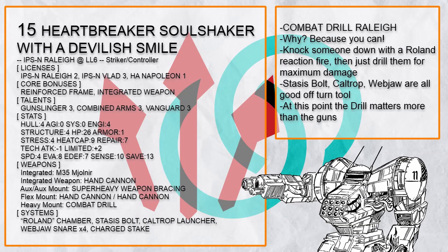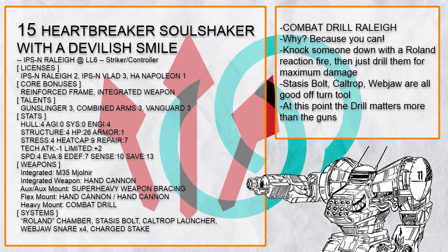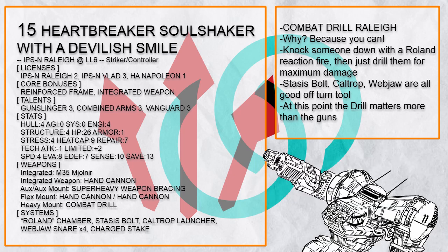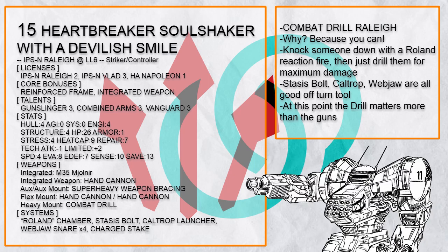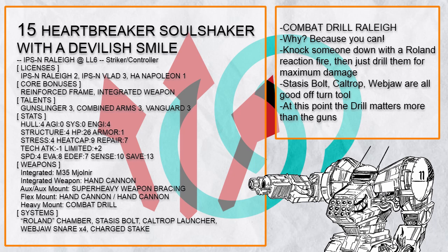Speaking of Vlad — you guessed it — there's a Combat Drill Raleigh build. The goal is simple: outside of your turn, just do Reaction Fire at anyone with Gunslinger 2 or Overwatch with Roland to knock them prone, then you just drill them for maximum damage. This build also has Stasis Bolt, Kaltrip, and other stuff to deploy on your off turn. You might think Webjaw could interrupt your free reload, but considering that you have a Combat Drill, that doesn't matter as much as you think.